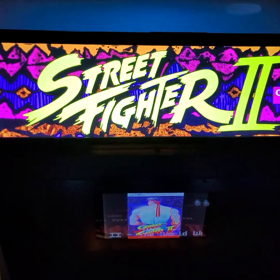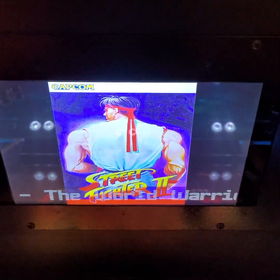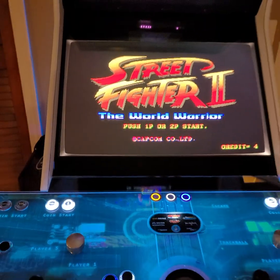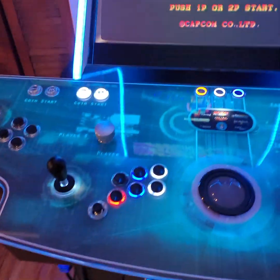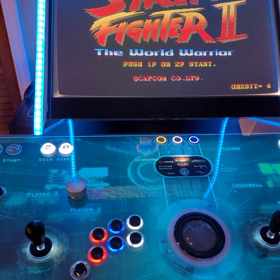Alright, so I've got my marquee here, a middle screen that shows flyer art, and some buttons. If I hit my pause button here, it'll tell you what the buttons do.